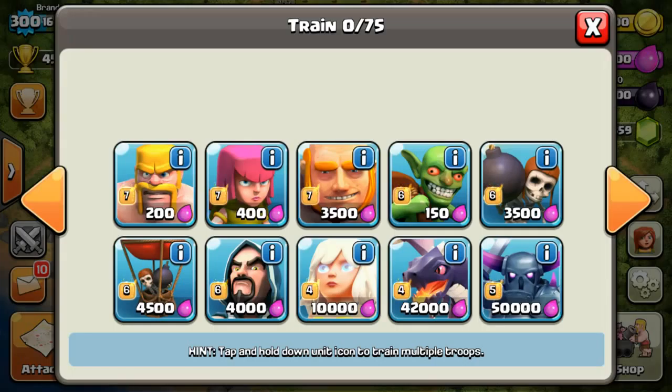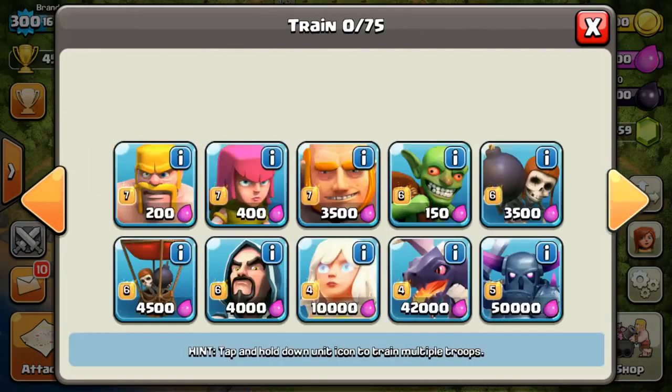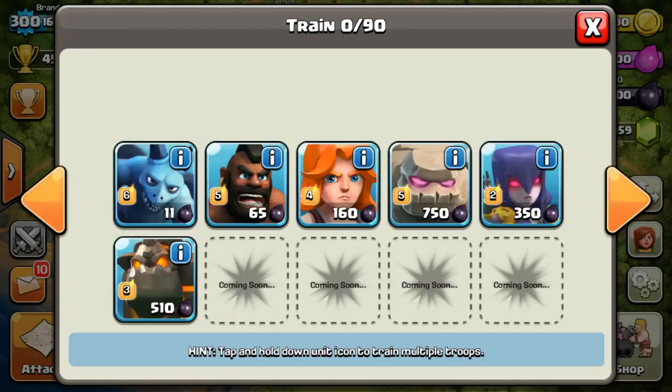The second catch is if I use a troop that takes 20 or more housing spaces — like a Dragon, Pekka, Golem, or Lava Hound — I won't be able to use one hero for every one I bring. So if I bring one Golem I can use either my King or my Queen, but if I bring two Golems I can use no heroes at all.